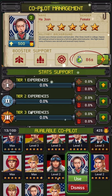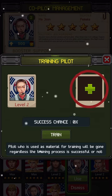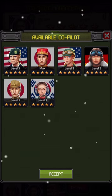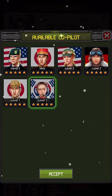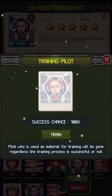If you want to decrease the reload time, you need to merge pilots. Select a pilot, click on the arrow button, click on the big plus button and select a pilot. Best would be if you choose the same to have a 100% success chance. Then click train.